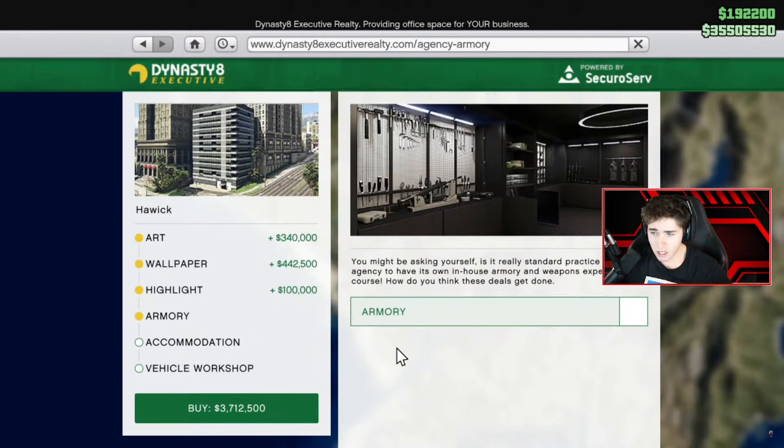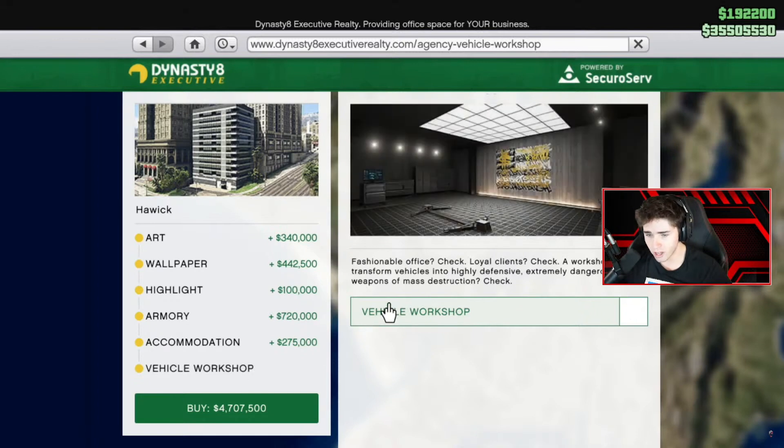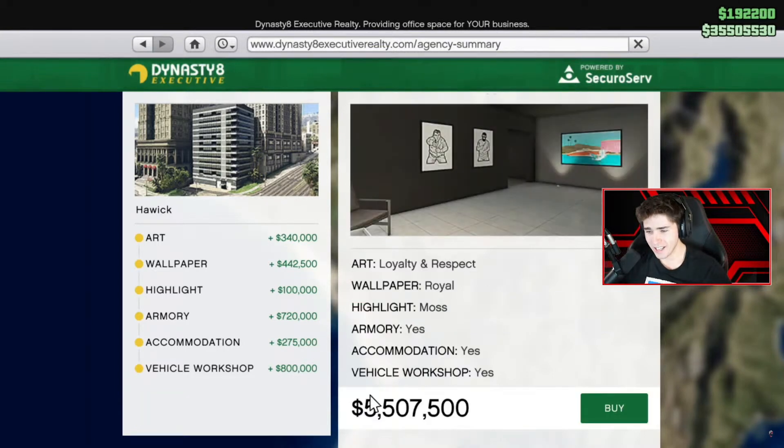Armory. You might be asking yourself: is it really standard practice for an agency to have its own in-house armory and weapons expert? Of course — how do you think these deals get done? So this looks like you'll be able to upgrade Mark II weapons. Is this body armor? Can we get armor in a property now? That would be huge. 720,000. Accommodation is 275k — that's how we can respawn there. Vehicle workshop is 800k. So it's 5.507 million total. Let's do it.